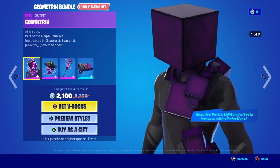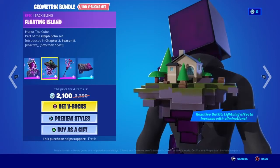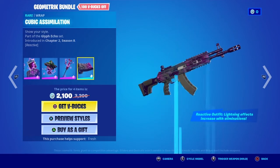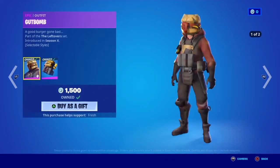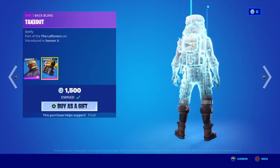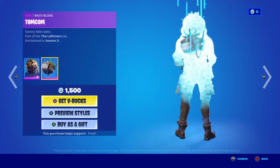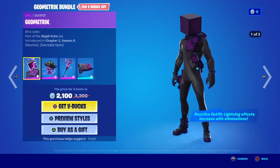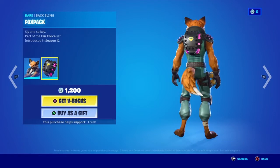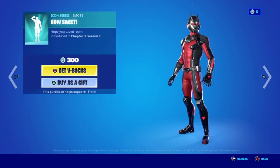Moving on, we have the Geometric skin back with the backbling Floating Island, the Cube Axe, the Cubic SMG. Gut Bomb with the backbling Takeout, Hot House with the backbling Tomcom, the Girl Count Pickaxe, the Rusty Roller. Moving on, we have the Fennec skin back with the backbling Fox Pack, Bullseye.